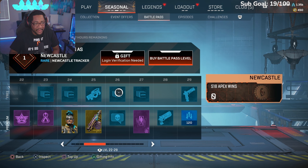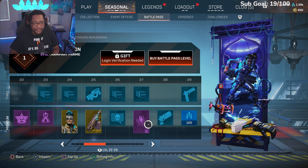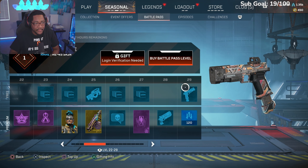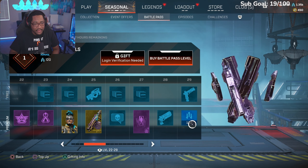Ballistic kill quip, Newcastle Season 18 wins counter, Newcastle Season 18 kills counter, Rampart frame, Wingman skin, R-45 skin, Hotwire frame — these are like whatever. More crafting metals.